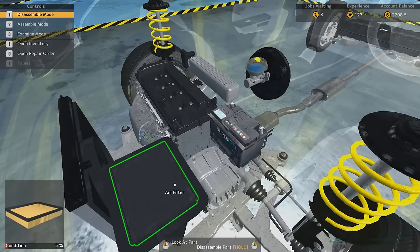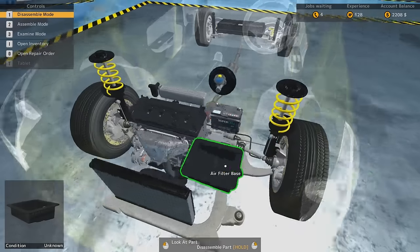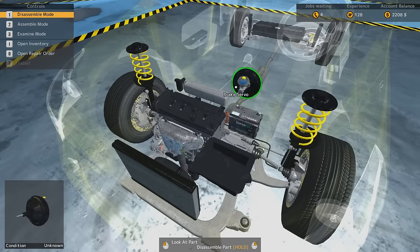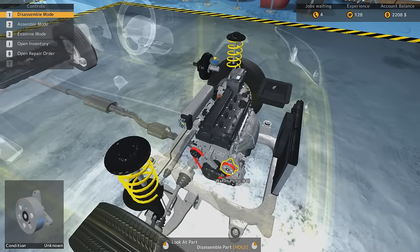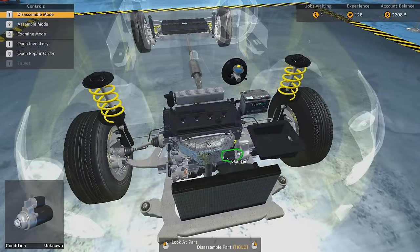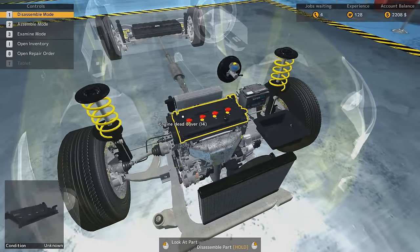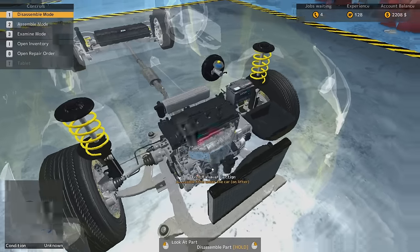Oh my God, look at that air filter — it is completely shot. 5%. How are you still running your car? Where is the oil filter? It should be on the other side, I believe. I think I'll only get it from the bottom, though. The oil filter is on the bottom. What else did it say? Air, fuel, and oil. Now where does this car have the fuel filter?